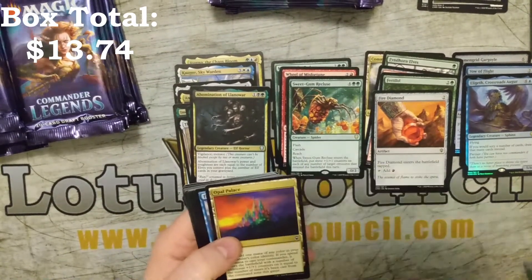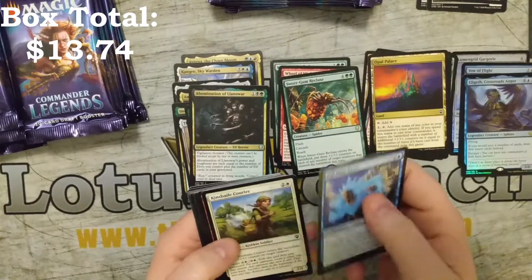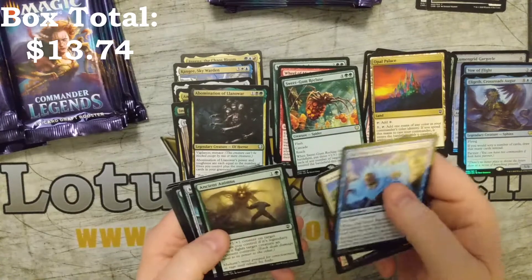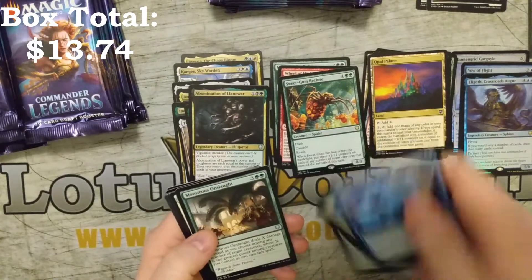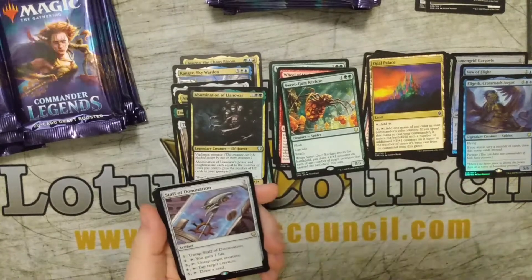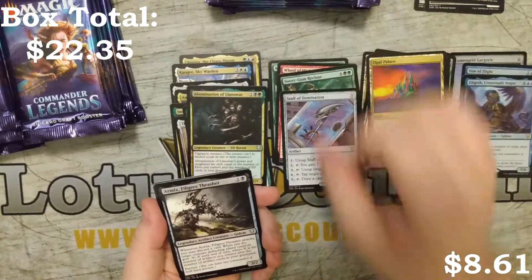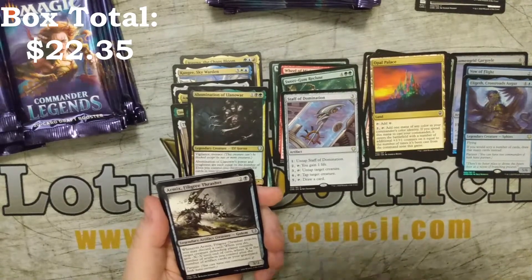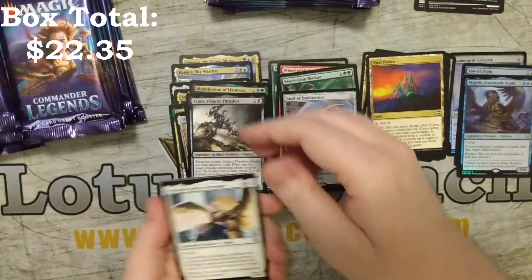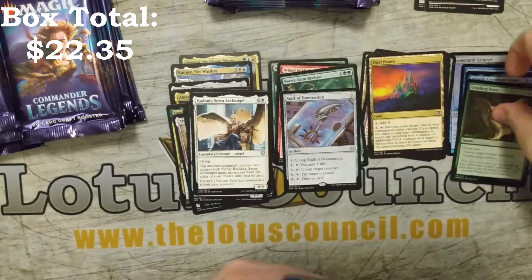Kind of going through the commons quickly. I do love Opal Palace — I'm happy to see it at common. Monstrous Onslaught, Virtue Golems. This is a great hit: a Staff of Domination, an Armex Filigree Thrasher, Radiant Serra Archangel, and Crushing Vines.